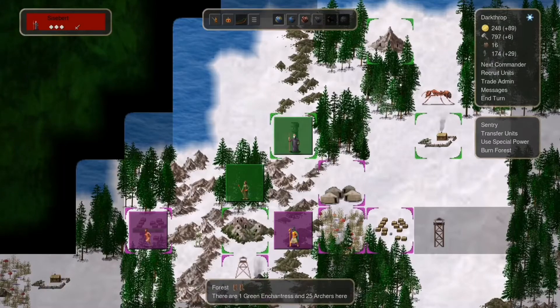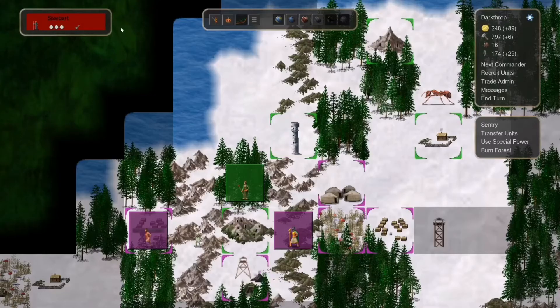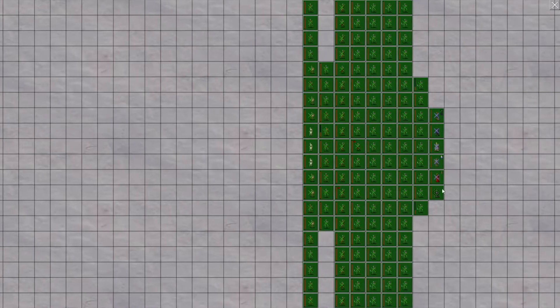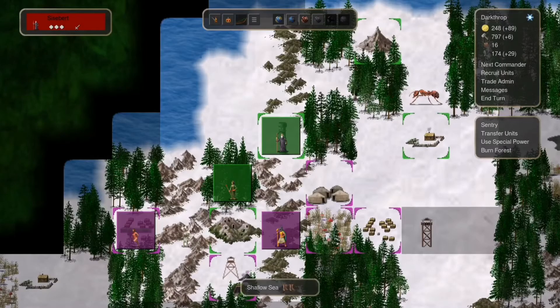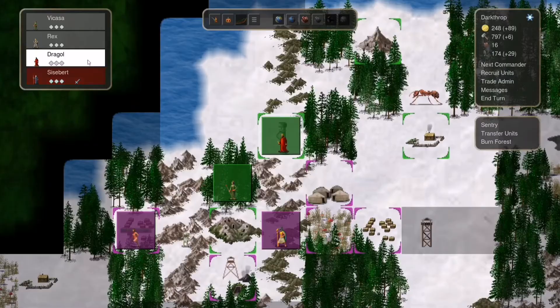I don't want to lose this leader because she's one of our mages. We do have another one of her type, but I'd rather not lose anyone. Let's see — transfer. Oh, you can't transfer units while they are insane? Really? No, you can... I don't understand.